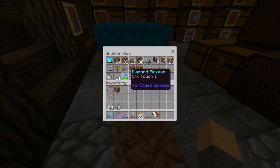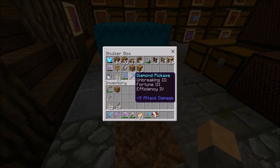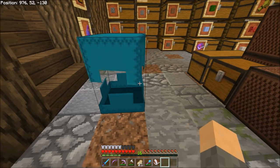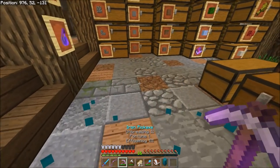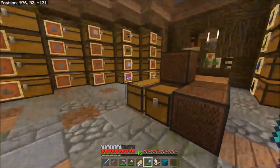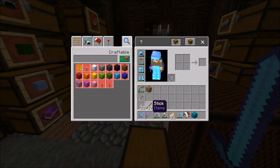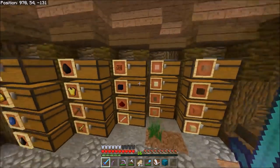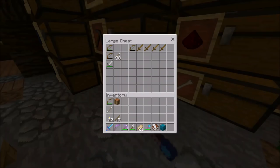I put my shulker box down. I've had silk touch for a while, but check out that one — Fortune 3! I'm pretty happy about that but I don't want to break it. This one has Fortune 1 and I don't care if it gets ruined, so I just want to hang on to the Fortune 3 for a little bit. All right, we have Infinity on the bow — let's get rid of this extra bow.